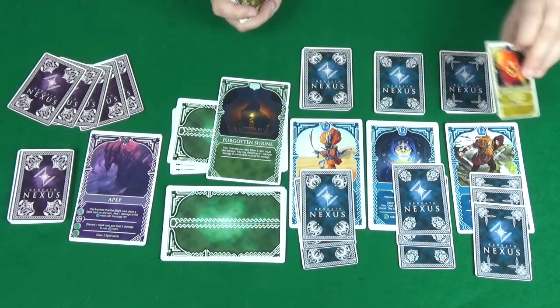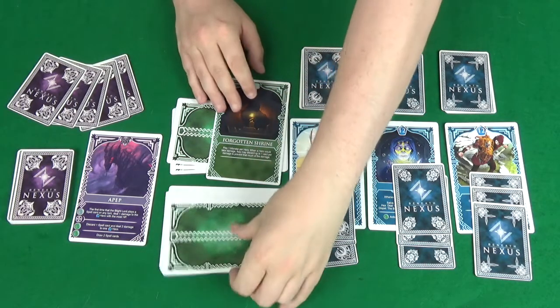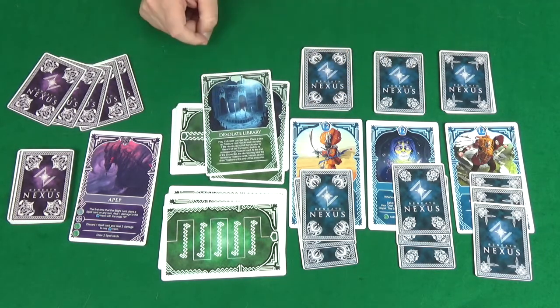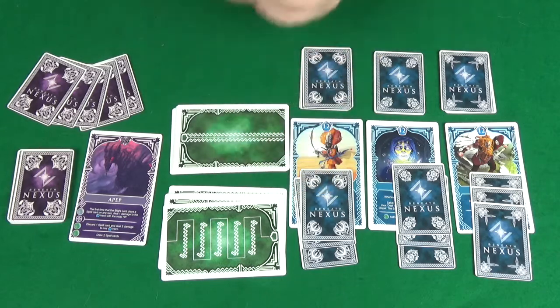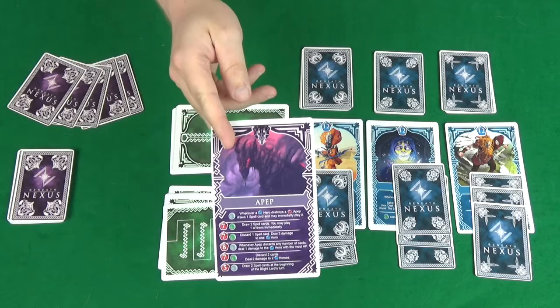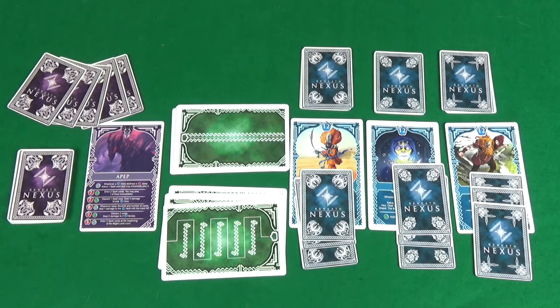Each character gets to take one treasure, then you move on to the next encounter, revealing a new location card, following what it says, and facing more monsters until you get to the final encounter. At that point, you flip the Blight Lord card rather than drawing a location card, and now the heroes are fighting the Blight Lord directly. It's all or nothing — either the heroes are dead or the Blight Lord dies. And that's the game.